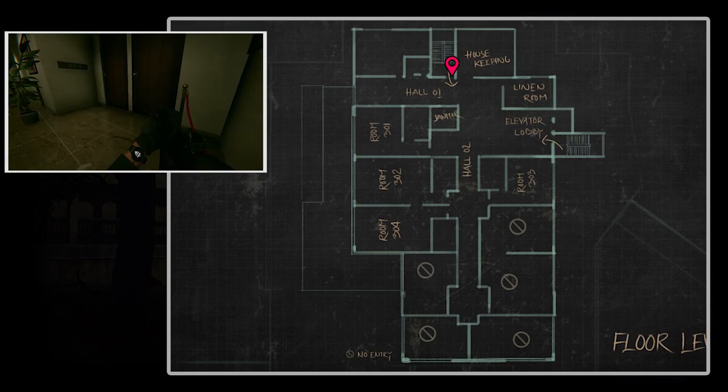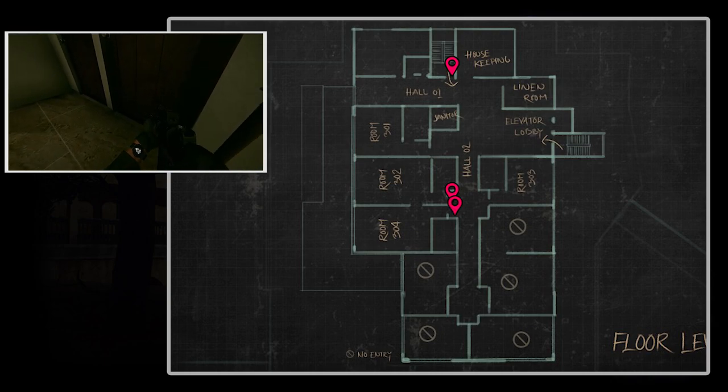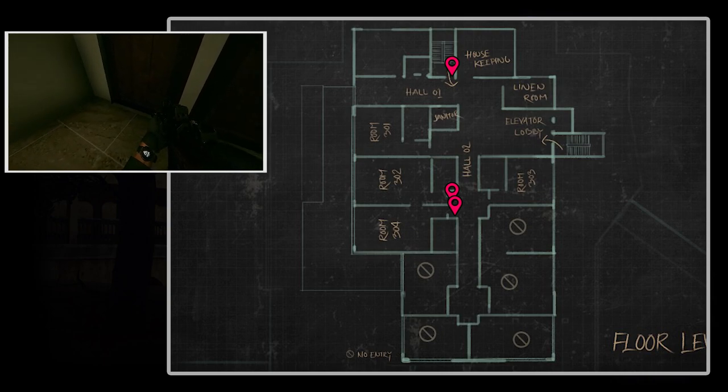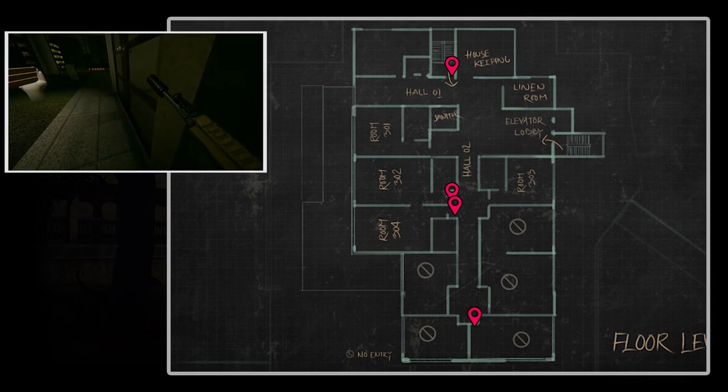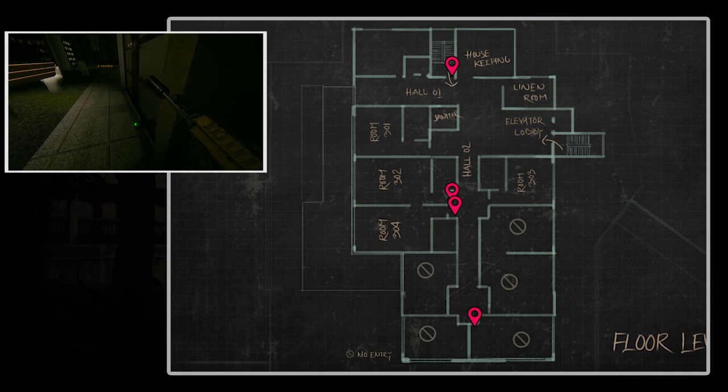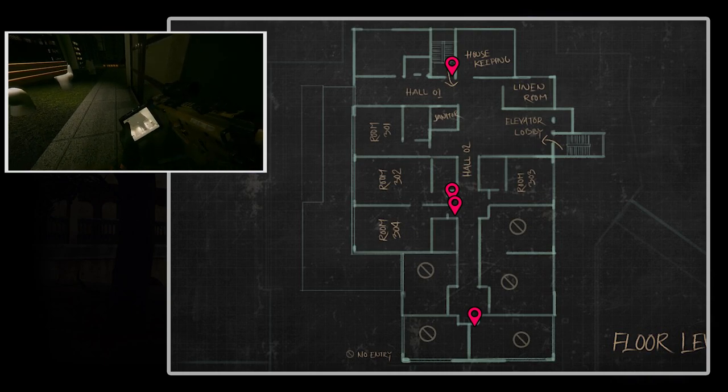I also like using the UDC to check if there is someone camping the staircases. I usually hide in the linen room or storage room and use it to check if someone is camping me. You can also use the UDC to check rooms 302 and 304 — you could have part of your team waiting at the balcony, place your UDC at the door, and give intel to the rest of your team before they breach in. I also sometimes place a UDC at the end of the corridor to make sure nobody is camping before I take a peek.